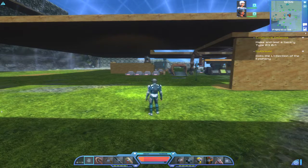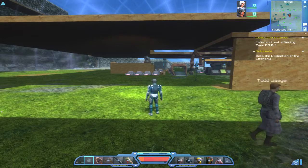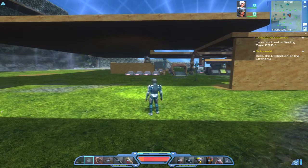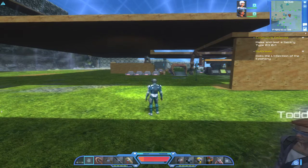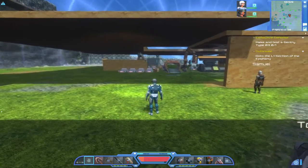Hello and welcome to episode 38 of my Planet Explorers tutorial let's play series. This episode will be on completing the quest 'Make and Test a Sentry Type 3' — a sentry turret — so that's what we're going to do.